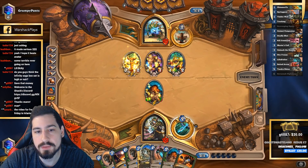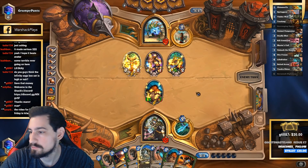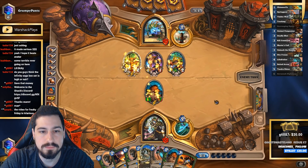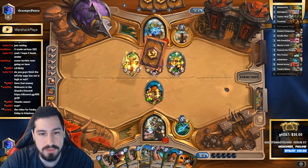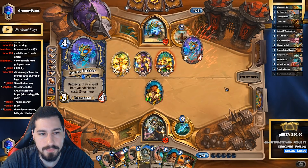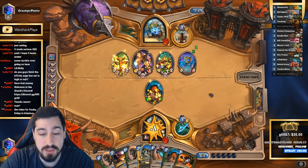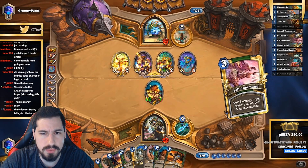Maybe I should have killed that, but I think this is fine. He has Bloodlust — he has to trade two minions then. We drew Bloodlust... all right, best card we can draw is another Unleash.